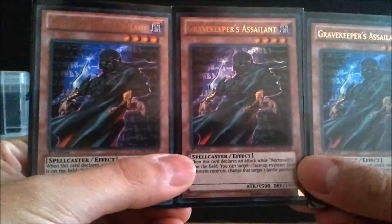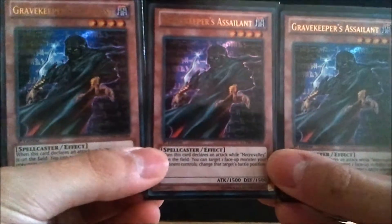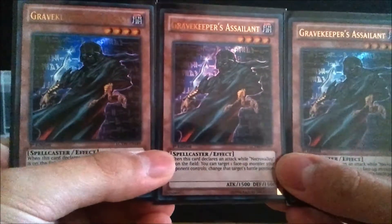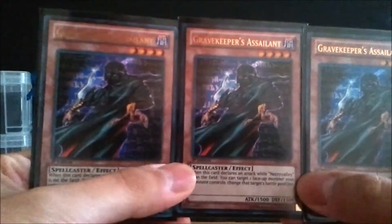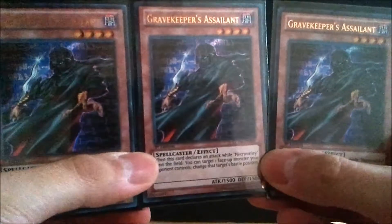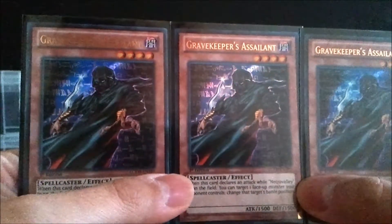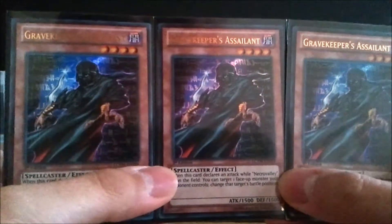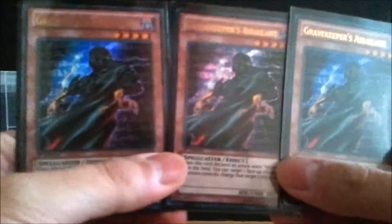Next is Gravekeeper's Assailant — another deviation from the standard deck. I run three of these because I need level four monsters. They're really strong with Necro Valley out: 2000/2000, and they can change the attack position of the monster they attack. A lot of stuff has high attack but low defense, so you flip them to defense and take them out. These aren't that expensive — paper versions are about 50 cents a piece and the foil ones are about three bucks. Legendary Collection 3: Yugi's World is your source for Gravekeeper cards.